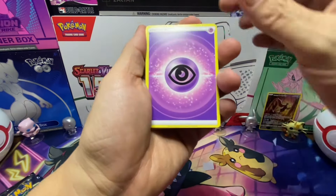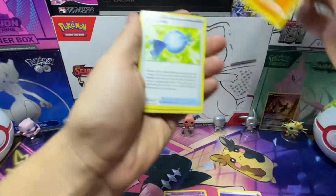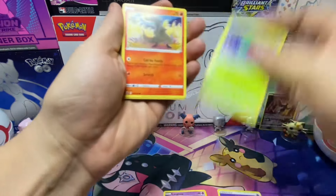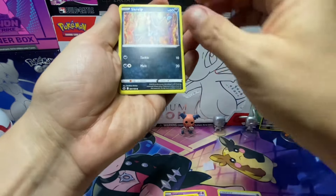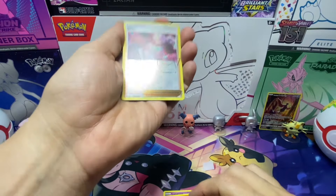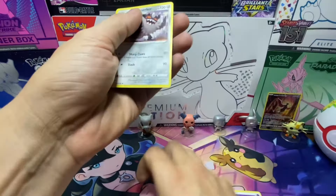Here we go with the first pack - energy, Lunatone, Solrock, Rare Candy, Oddish, Salandit, Energy Search, Grubbin, and a reverse holo trainer with the signature on it, plus a regular cut after.